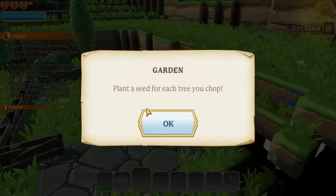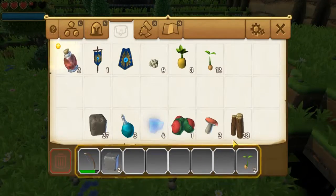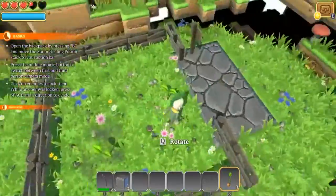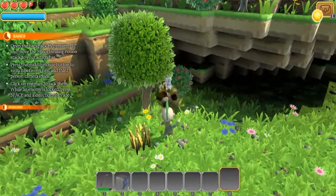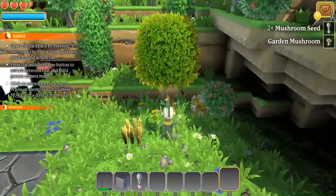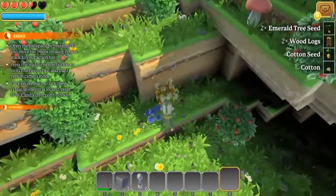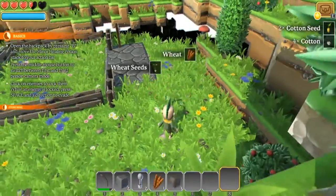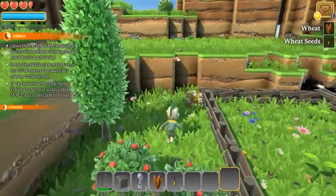It says: to use, plant a seed for a tree you will chop. Do we have any tree seeds? Let's look in our inventory. Oh yep! Let's go ahead and plant our trees here - one right here and one right here. Now there's a mushroom. I don't know if we need mushrooms, but let's drop this tree down. There's some more cotton and also wheat seeds.